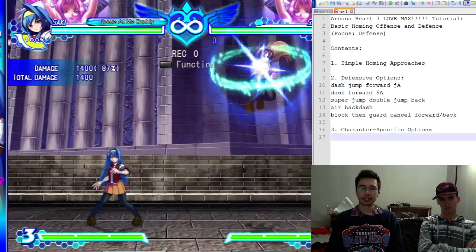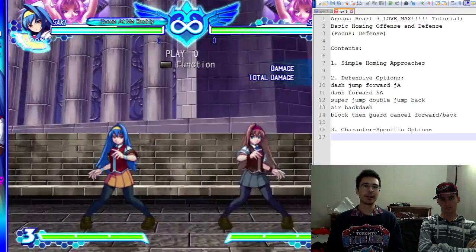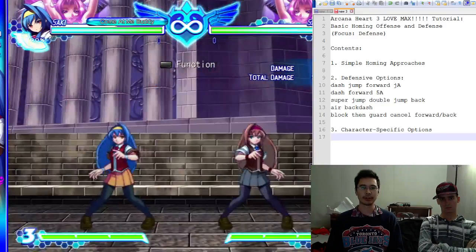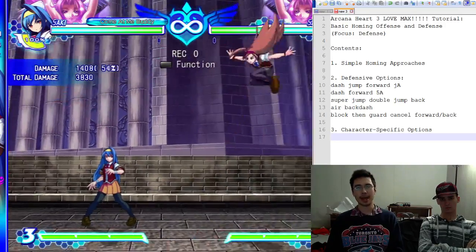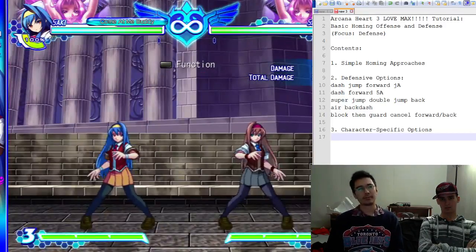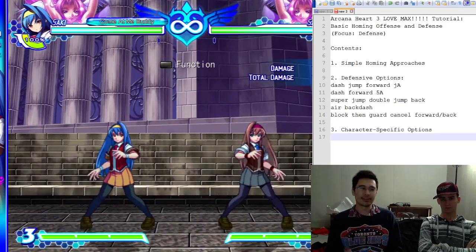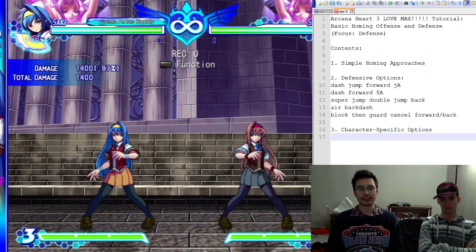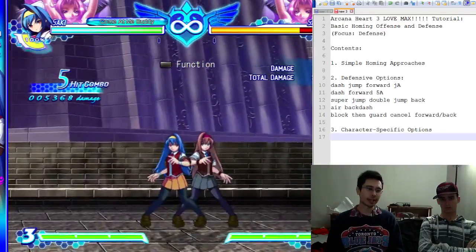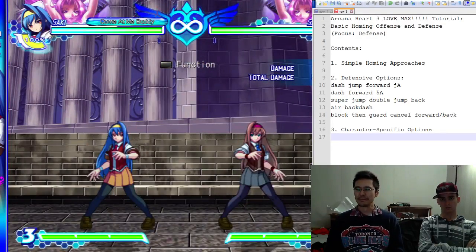The easiest thing to do is just jump, dash, and hit them with a jump A — just dash at them and get them with jump A. That's the easiest way to anti-air people. It works best around close-to-mid distance. You don't even have to dash, you can just do it. If they're far back and speed homing at you, timing is more strict. But especially if someone's right here homing at you, you can actually just hit them out of the homing before they can even block. This is really good for certain characters with a good far-range jump A.